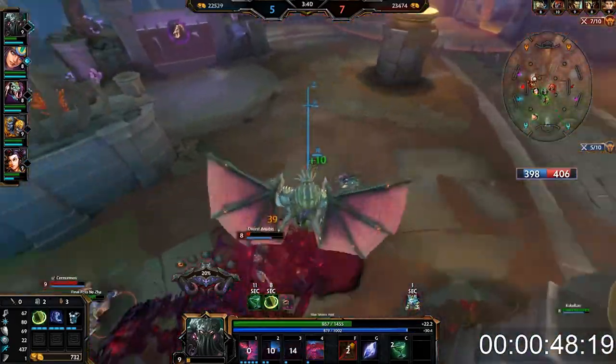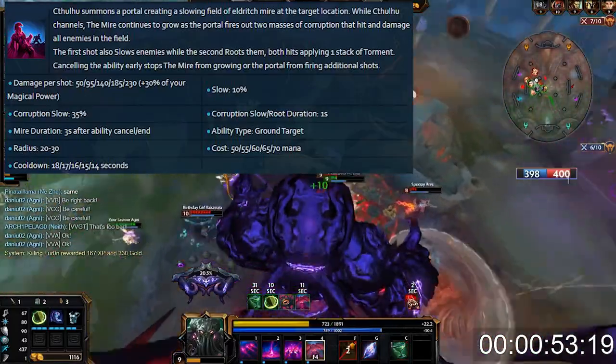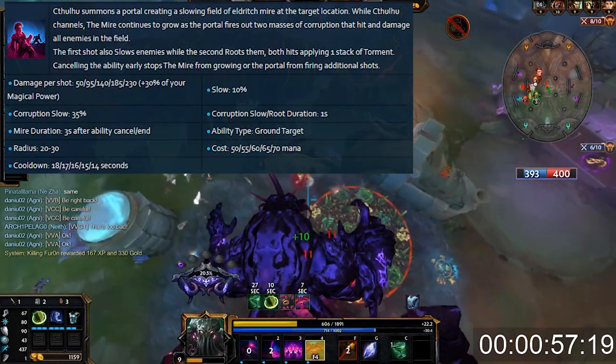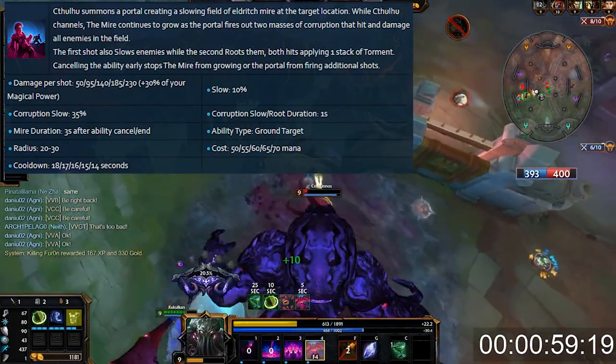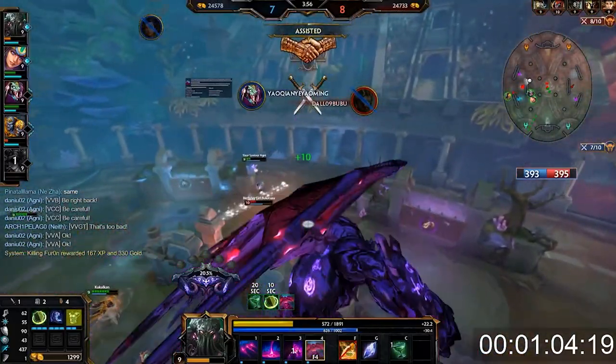In Cthulhu's second ability he makes it rain sludge, which slows people. On top of that it does two different pulses: the first pulse does damage and slows enemies, and the second pulse does damage and roots enemies. As always, both pulses are going to deal Torment stacks.